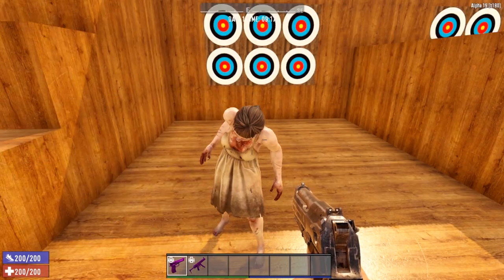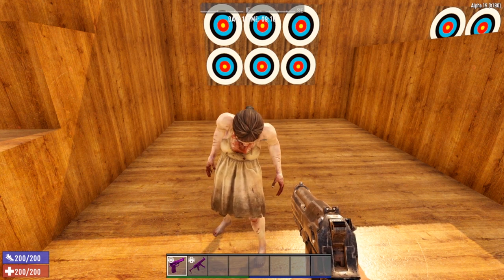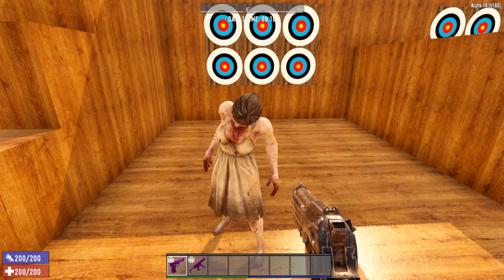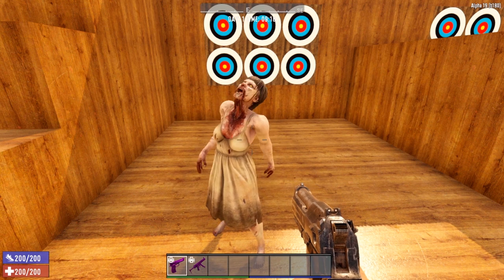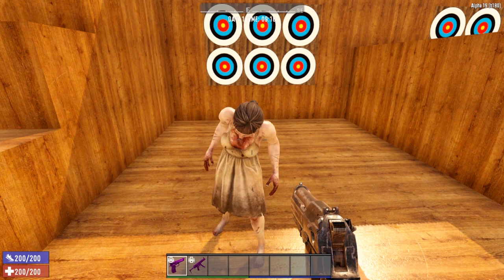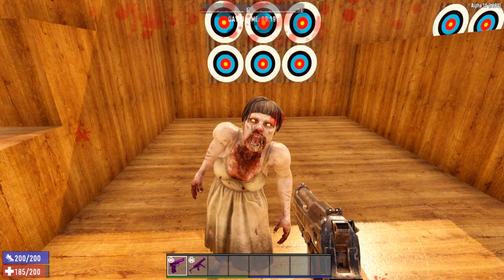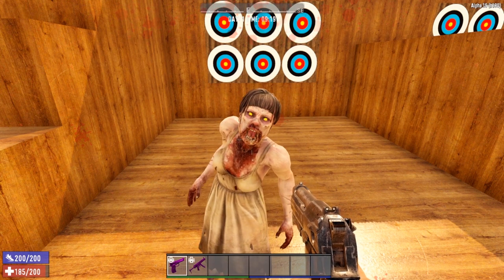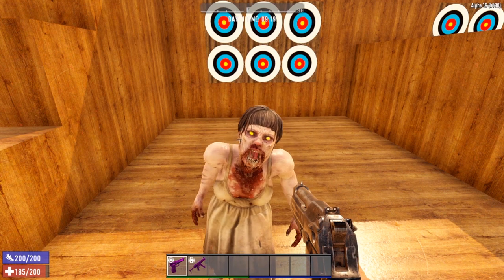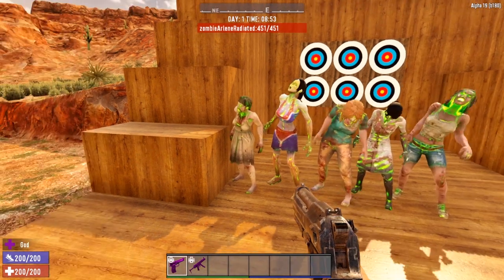Now let's take a look at the damage output for the feral versions of the female zombies. We've got a feral Arlene here, and with no armor on and no damage resistance whatsoever, she will do full damage with the first smack. Her base damage has increased to 15 damage. So the feral zombies are much, much stronger. And then we come to the radiated versions of the zombies.